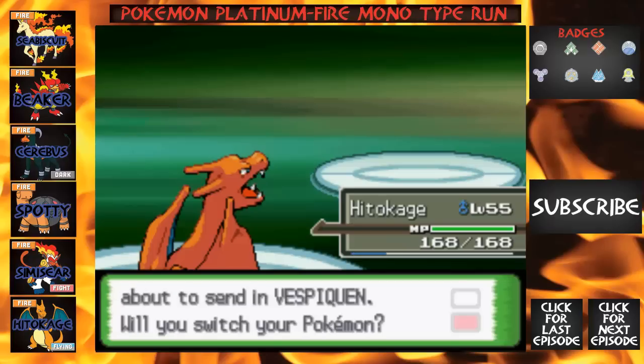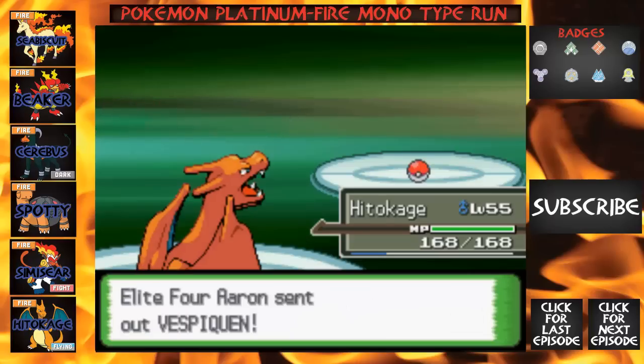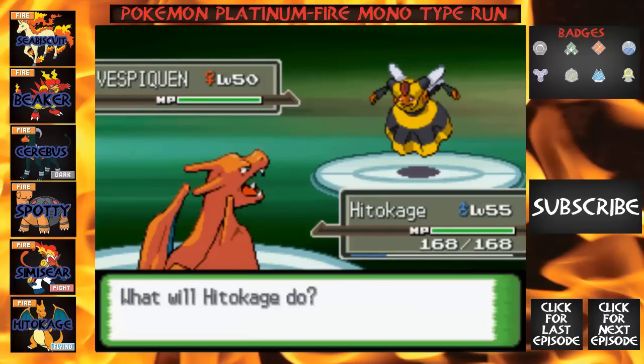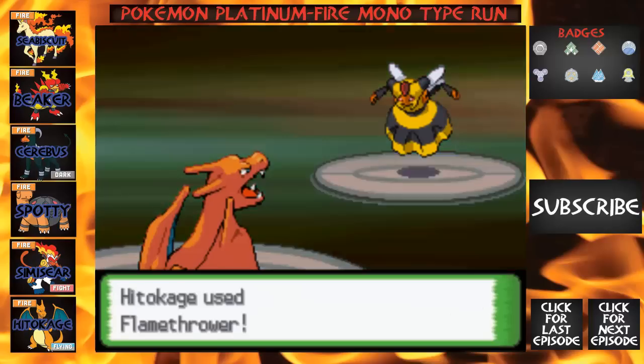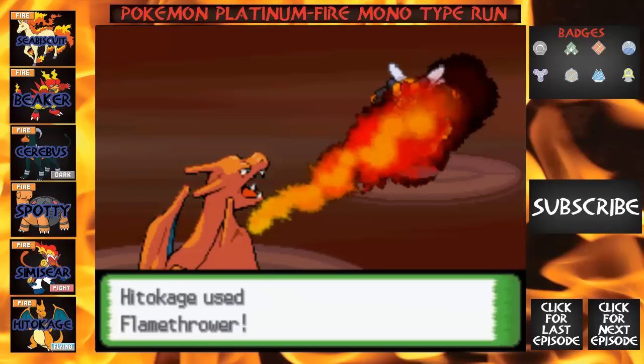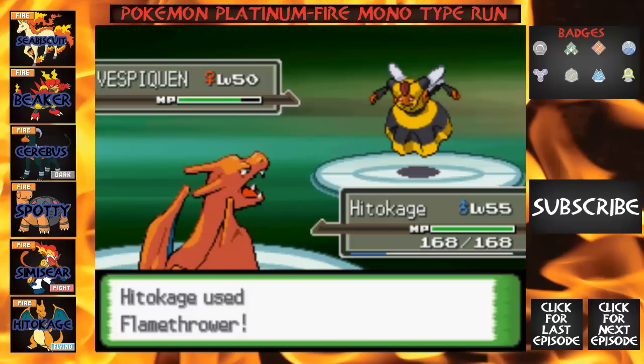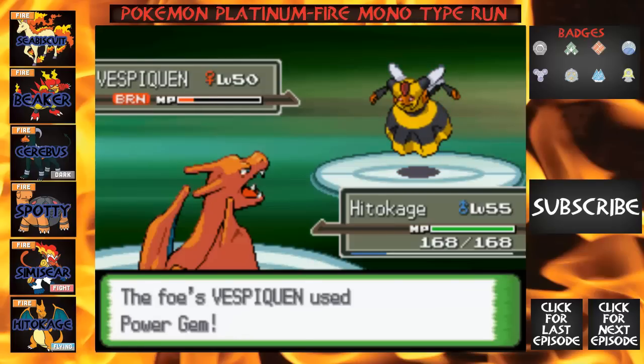Now we've got a Vespiquen. We're gonna keep battling and use Flamethrower once again. I'm on a separate channel called Pokemon Unite — I keep forgetting to let you guys know. We got the burn off.